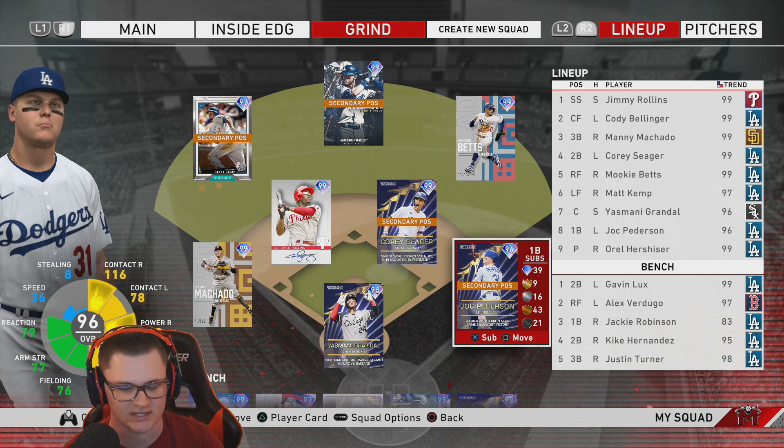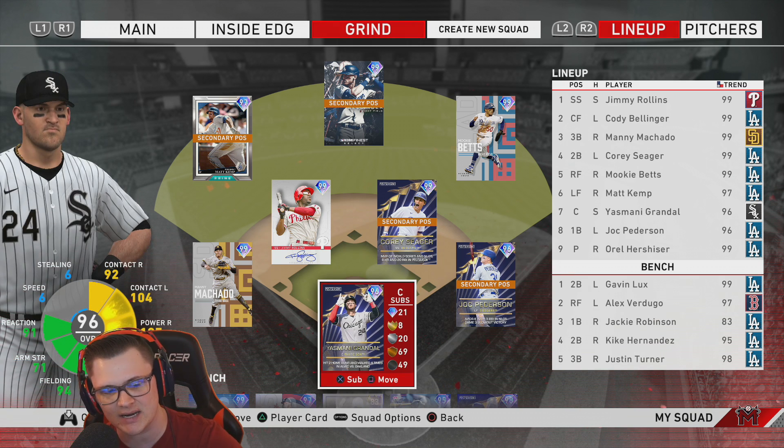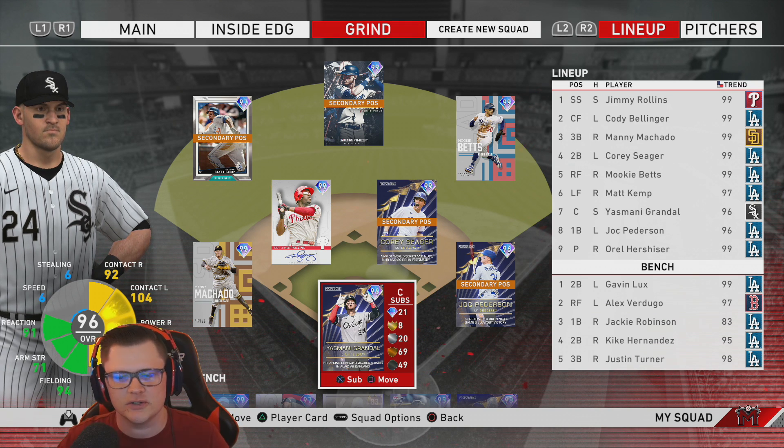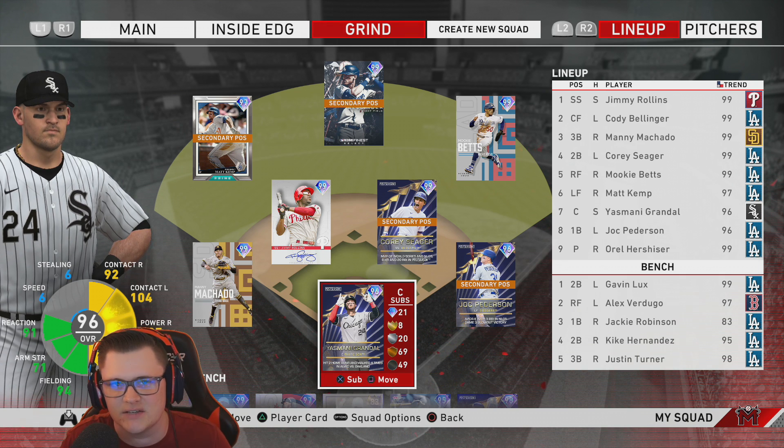Cory Seager — thank god — was probably our only hit with a lefty against the lefty. Jock, I know, went over — just depressing for our standards. And Yasmani actually did pretty well, just couldn't get the ball to land. As always, if you guys have any recommendations for team builds or whatever type of content, let me know in the comment section. Thank you guys for watching today's video — if you enjoyed today's content, please leave a thumbs up and subscribe to the channel. Y'all have a good day, thank you!